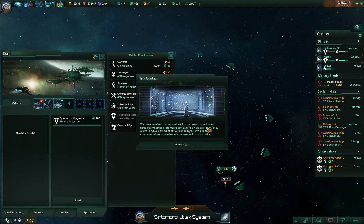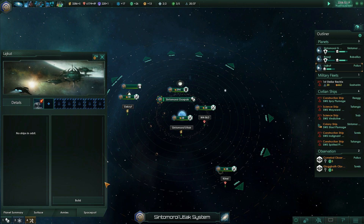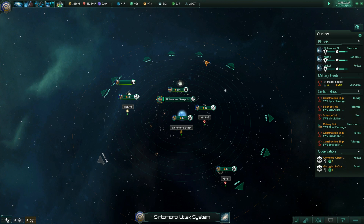New communique from a previously unknown spacefaring empire - the Valdari Nation. They are spying on us. You're interesting looking. New friends bring one closer to the divinity, I hope. Spaceport build. We'll get all the spaceports up to level 4.